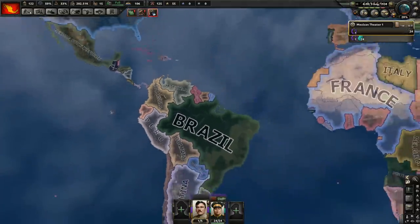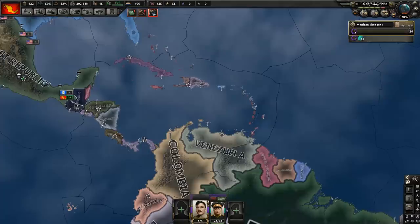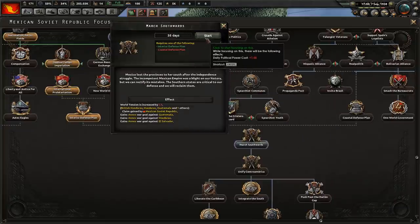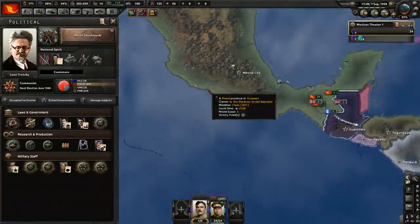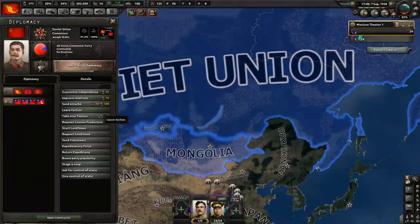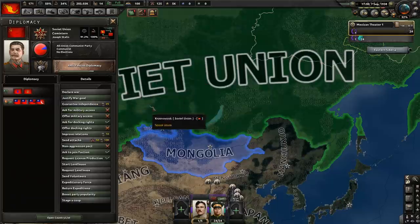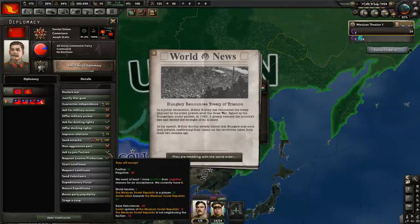I think I can get to around Colombia, maybe Venezuela and Ecuador, undisturbed if I am in the faction. But if I'm not in the faction, I might be able to take over all of South America undisturbed. I'll have to think about it. France and Britain announce alliance. Time to do 'March Southward,' and I think I'm actually going to leave the Comintern. The modifier will remain and we will be able to rejoin, I think.